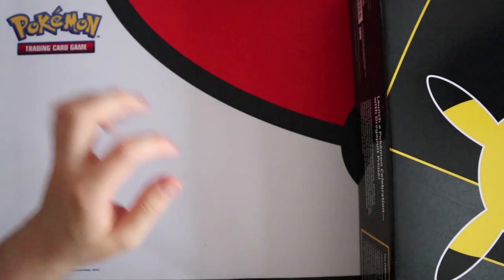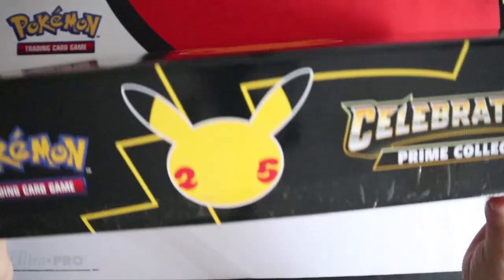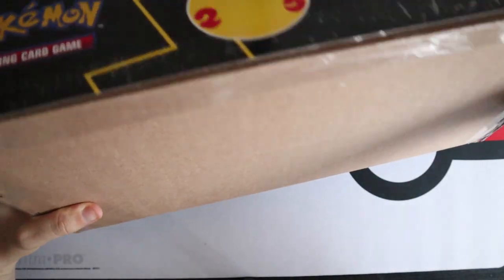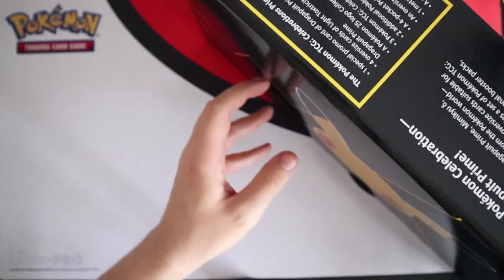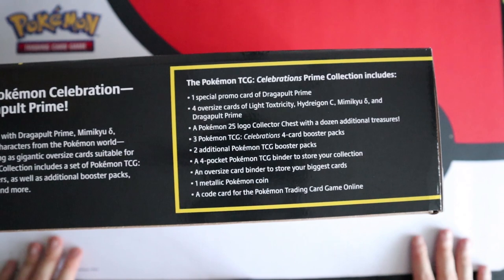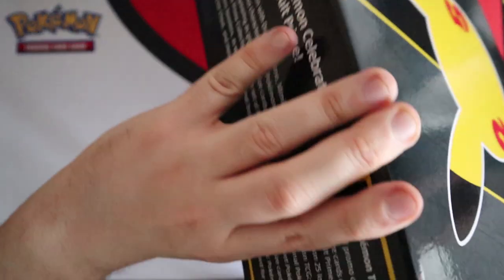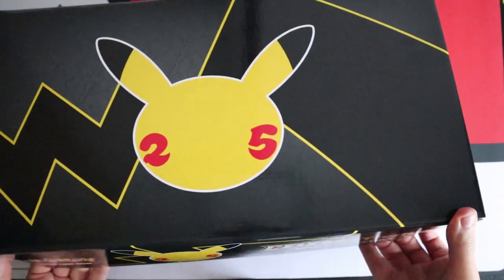Let's go with the Prime Collection because that's special. This is a very big box and it is a nightmare to get into — you're going to need some scissors or some nails. Basically, to put it simply, this box is the Dragapult Prime box and the collector's chest which is not out here yet.